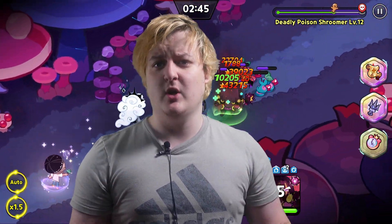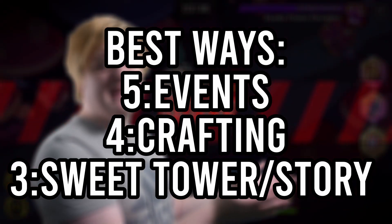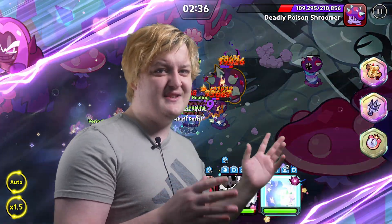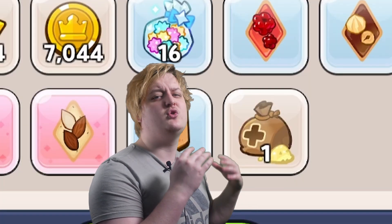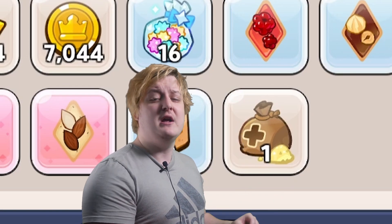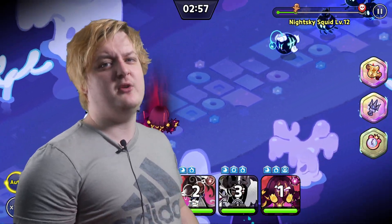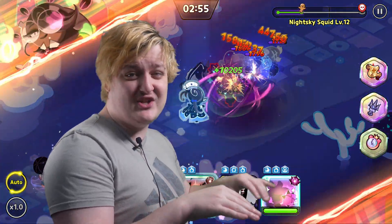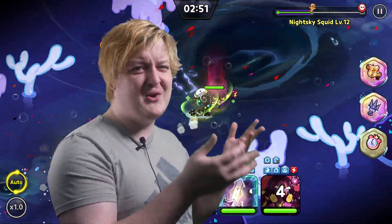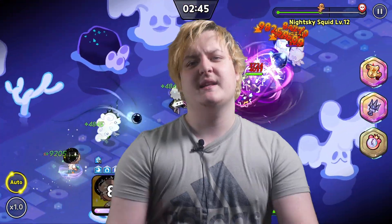If you want a guaranteed way to get specific skill powders, story stages and the Sweet Tower of Chaos are great options. The Sweet Tower of Chaos gives you chests containing them, and certain story stages let you obtain specific types of skill powders. I'd recommend lower-level stages since the stamina-to-reward ratio is better — higher stages don't always give you pristine powders.